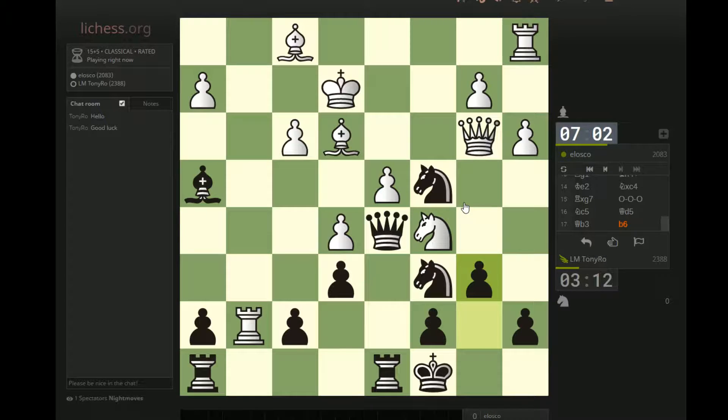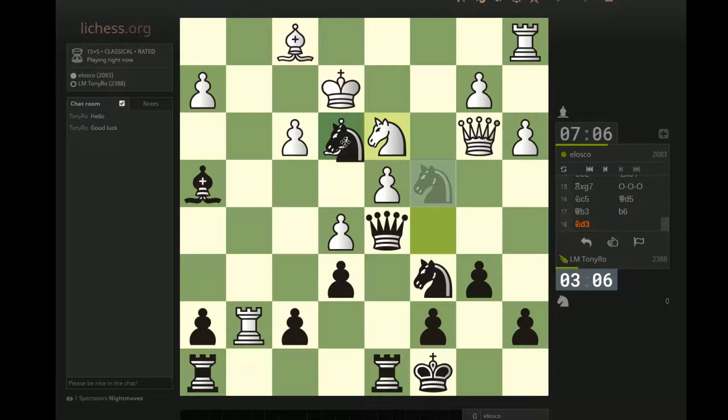Now he's got all kinds of stuff hanging. This guy's really aggressive. Takes here just seems like it must be good now. Should probably do this. I think I can pretty much do this without even thinking. I'm hitting his queen — I don't know if he saw that. This is one of those weird discovered attacks where you move the knight and it defends the discovered piece.